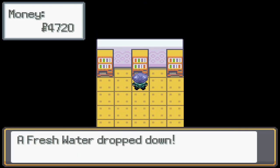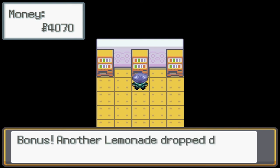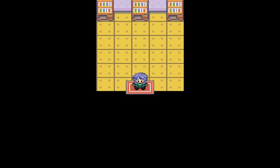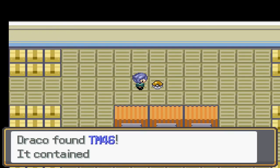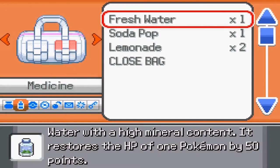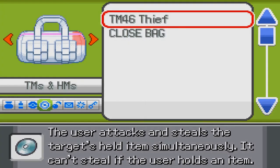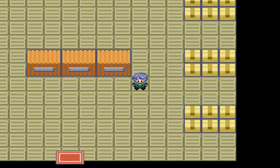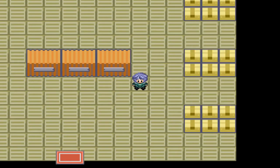There's a vending machine — I can buy some fresh water, soda pop, and lemonade. Oh snap, I got two lemonades — I didn't know that could happen! Then there's a storage room with TM46 which is Thief. Let's see if I can use it — nope, no one can use it right now. Also look at this — a whole lot of badges: 1, 2, 3... 18 total badges you can get. That's quite an adventure.